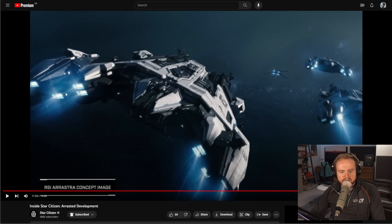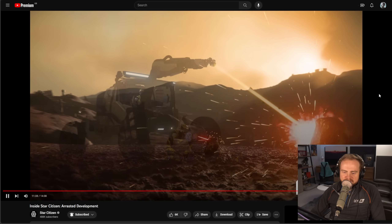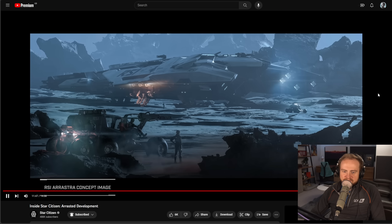Love these engines. On the mining ship progression ladder you start with hand mining, then progress to a ROC, then a Prospector, then a Mole. The Arastra is the big step that lets you do a bit of everything - you can mine, you can find, you can transport.